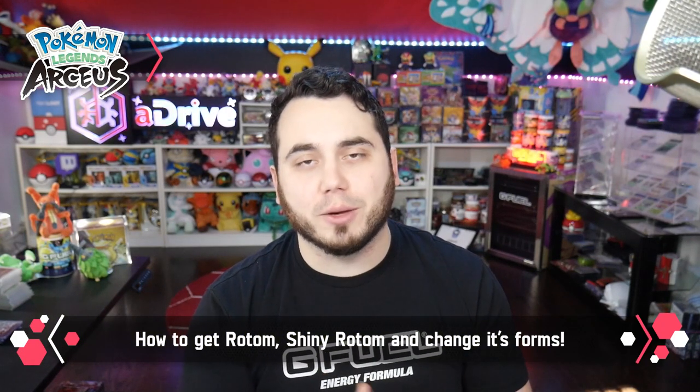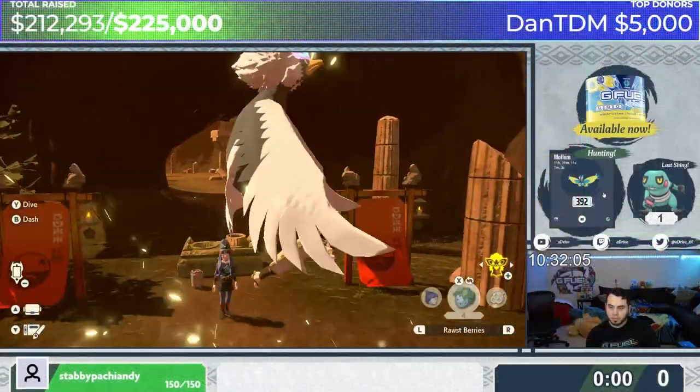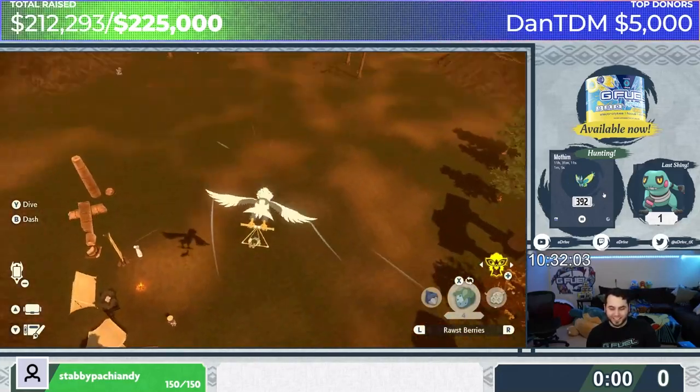Be sure to like the video if this helps, and subscribe to the channel if you guys are new. Without further ado, let's take a look at how to obtain Rotom, how to get a Shiny form, and ultimately change it to the various Rotom forms that exist. I should say it's a bit of a missed opportunity that they did not give Rotom a new form in this game — I feel like they really could have done something cool with that.